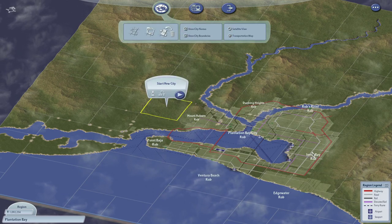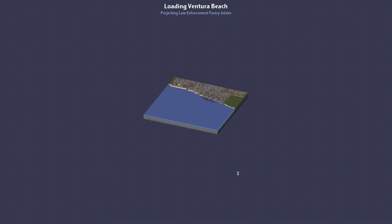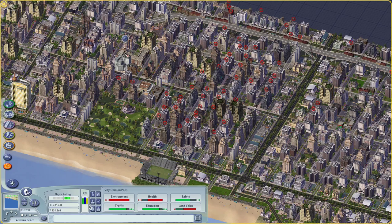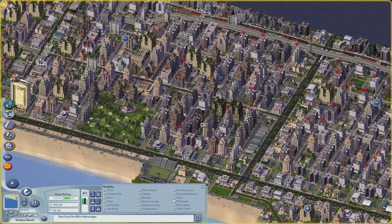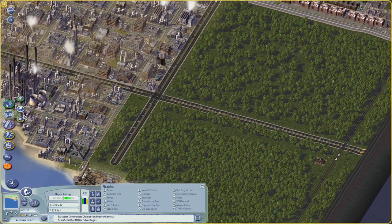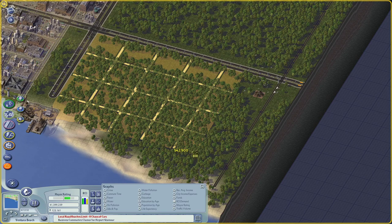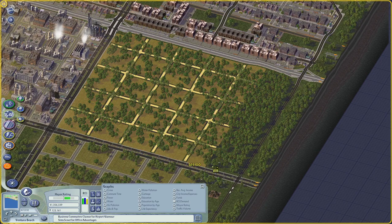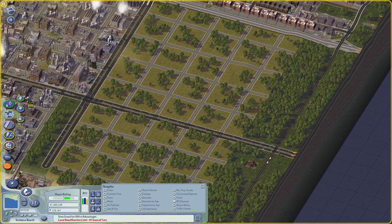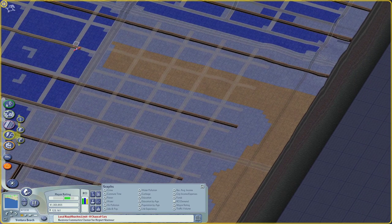Let's go to Ventura Beach and take a look at the transit map first. I would angle this north there and connect it up to the main city. No jobs — what's going on? Ventura Beach, you are in rough shape. We got so much demand. Maybe I can get some more industry in here. Oh, there's still a little pile of garbage there — hilarious. Well, there's going to be a bit of garbage near this industry. Have I got cash? Yeah, I got tons of cash. Let's make sure that's connected up to the water network.